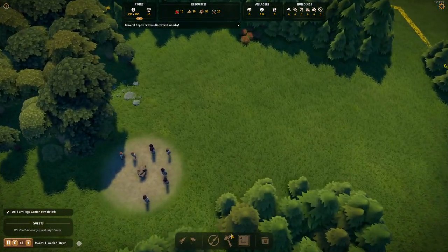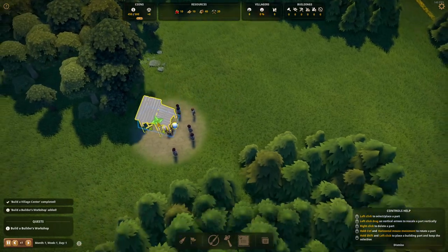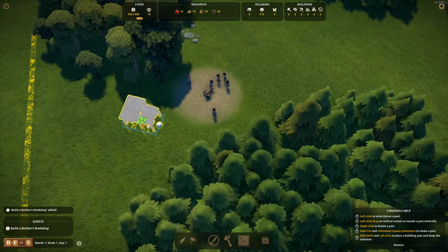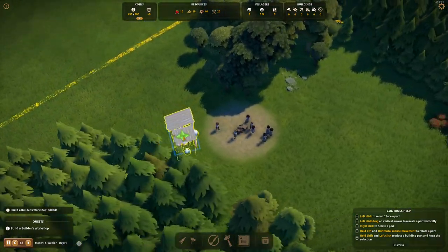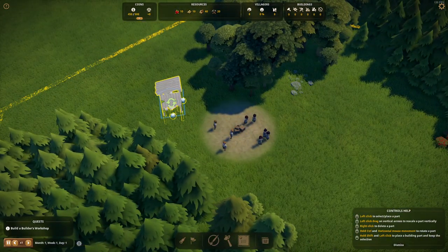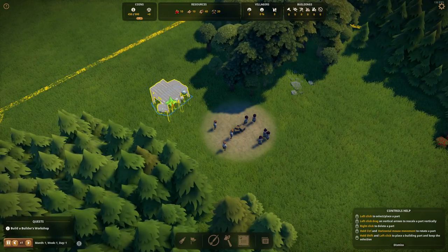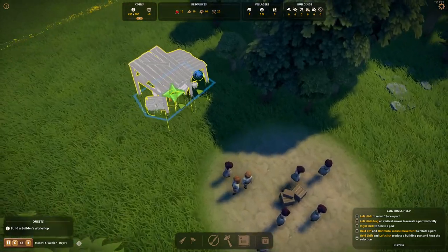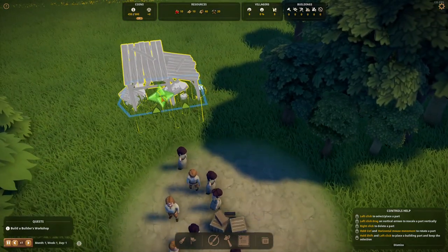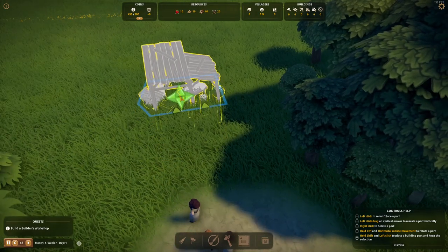One thing we have to consider is that we're going to need to build big churches, and the villagers need to build their own houses — you don't build houses for the villagers, they build their own. Now we need to provide the city with a builder workshop so we can assign builders and start working toward the stones and the berries. To rotate a building, you just hold the Ctrl key, and you can see two little arrows indicating where the villagers or builders will be entering the building.